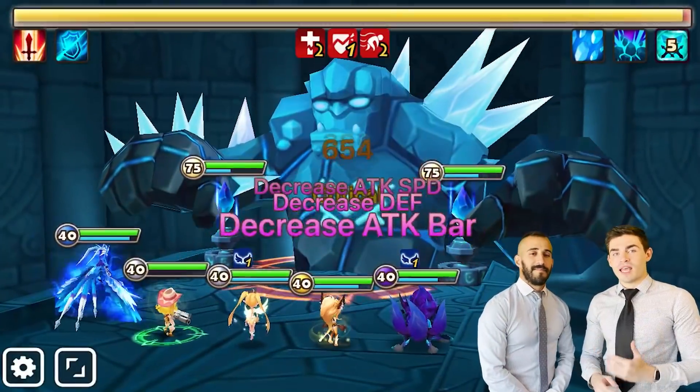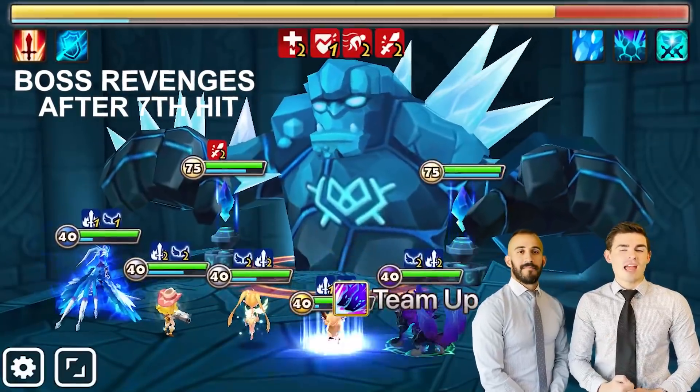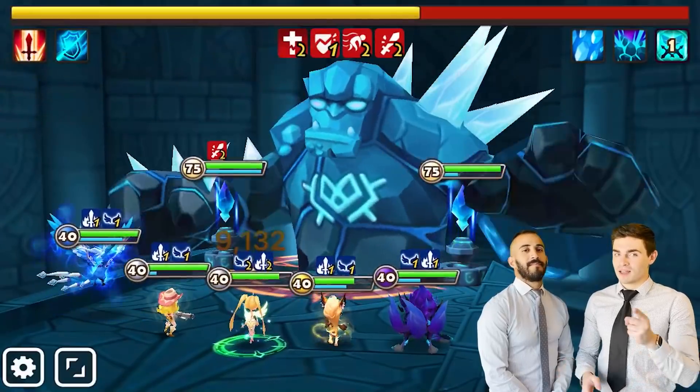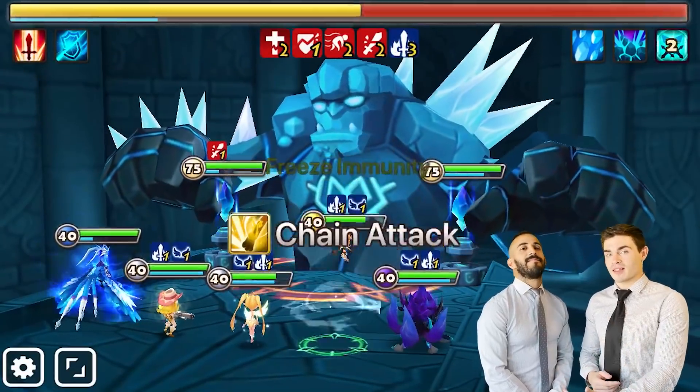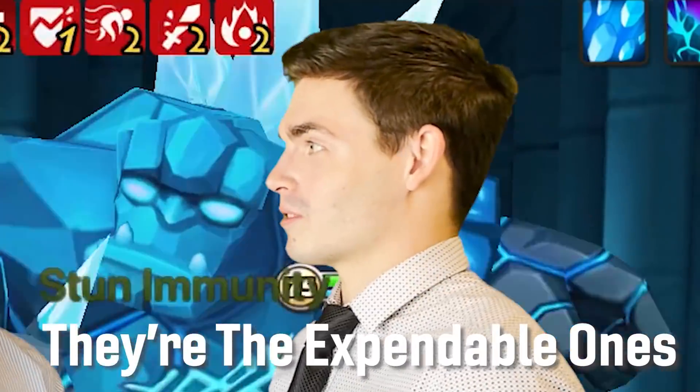You want your Fran and Lauren to be tankier than the rest of your team because the boss's revenge passive triggers after the seventh hit, and both Fran and Lauren hit three times on their first skill. So more often than not, they're gonna be the ones actually triggering that passive counter-attack — so you want them to make it out alive if possible. To be honest, they're the expendable ones.